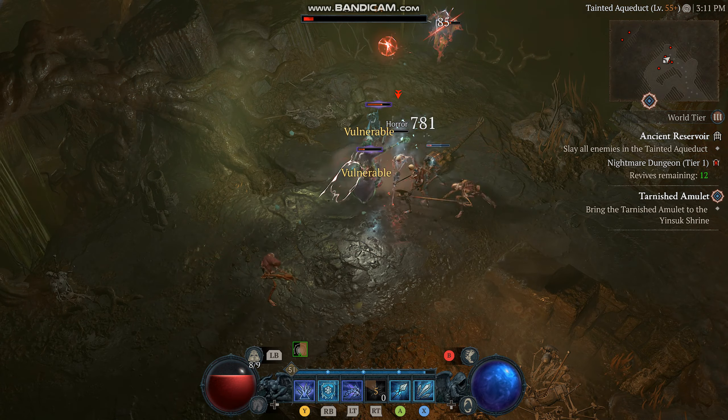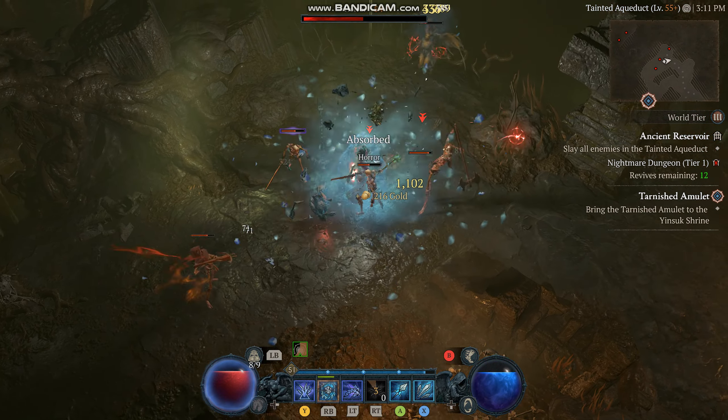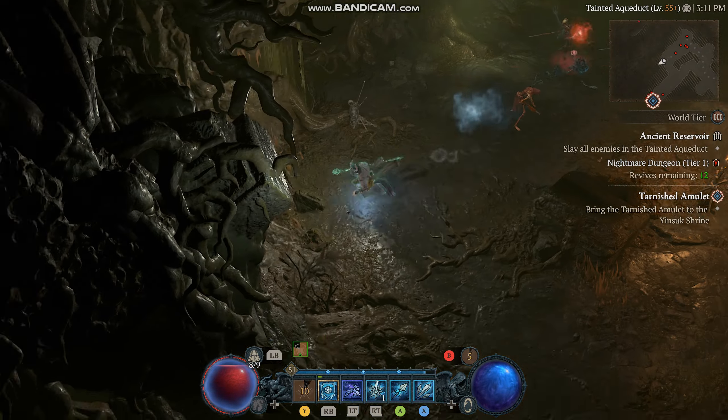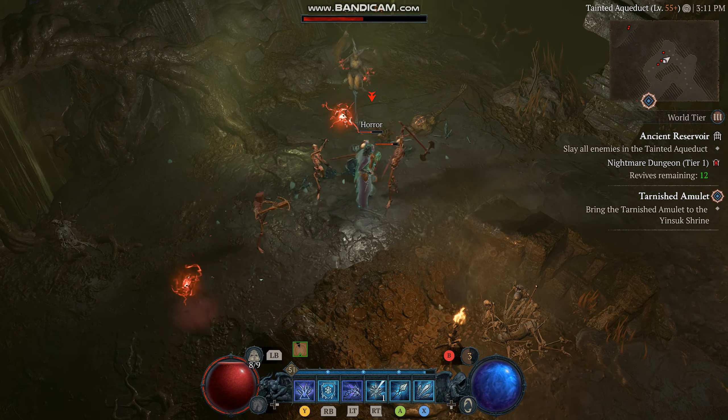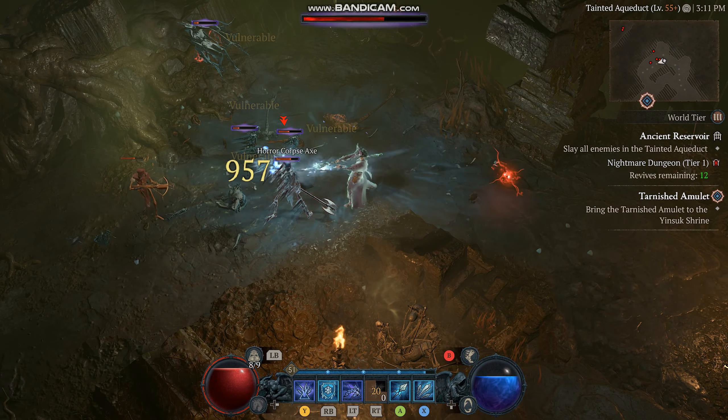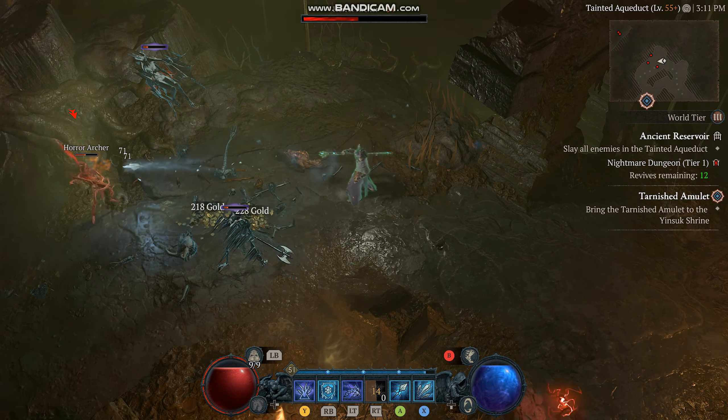The playstyle of this build mainly revolves around spamming frost bolts and ice shards, and using ice armor for some protection and survivability. It's kind of like a hybrid build of damage, protection, and survivability. So it's not going to be a pure DPS build.